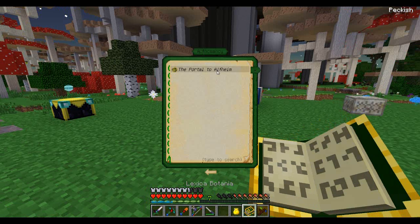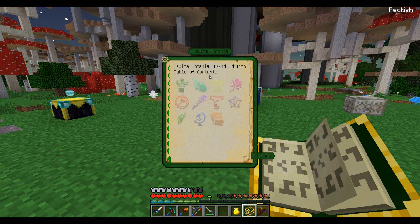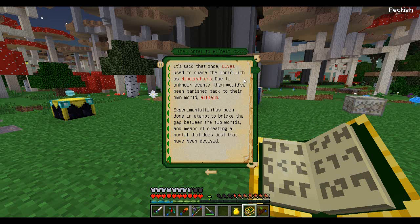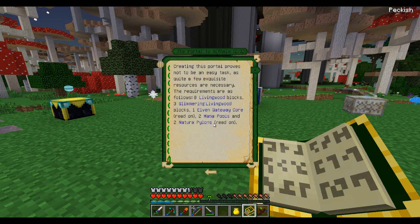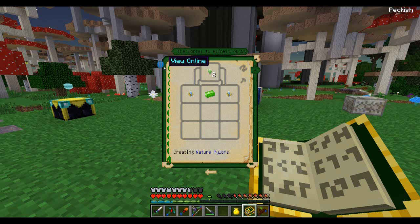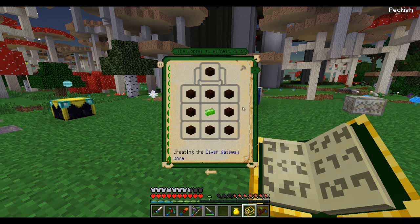It's time we automate what we have here, because what I need to do is open the portal to Elfheim. It's an Alfheim — basically us Minecrafters here, we just are not bright enough, but the elves are smart. Now we can build this portal, but the problem is we cannot actually step through it. We can put items through it and put our lexicon through it, and we'll gain the knowledge of the elves. What we're going to need is an elven gateway core.